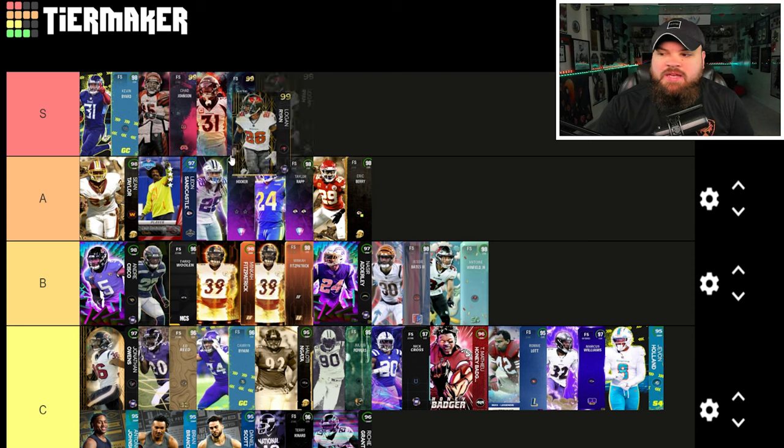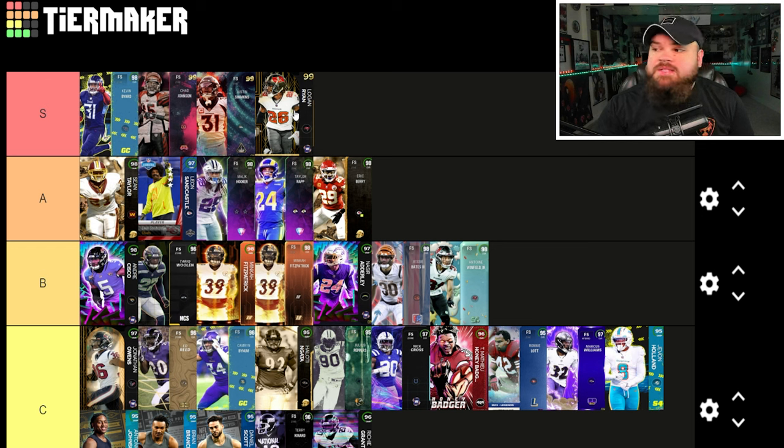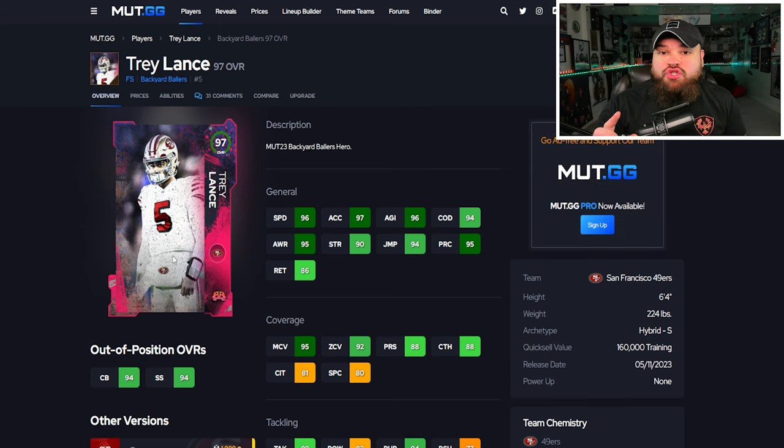This is what the tier list is looking like for me. Logan Ryan — I could see A tier. The only reason I think people would put him there is because he's not a big name. He gets zero AP mid zone. Now the first card we have today is Trey Lance.